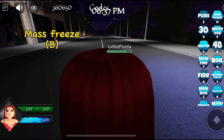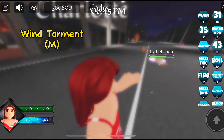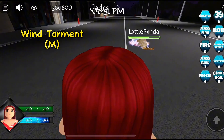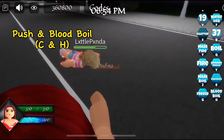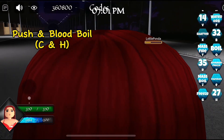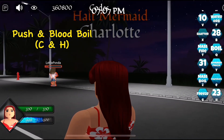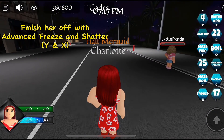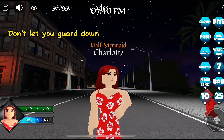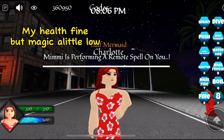Now do mass freeze, then wind by using M. You want to use fire which is R, then X to shatter, then push with C and blood boil with H at the same time. This is one of my fastest combos — finish off with an advanced freeze and shatter, and she's dead. Don't let your guard down because if they have Hodina, they also have Mimi.